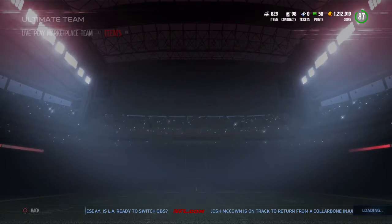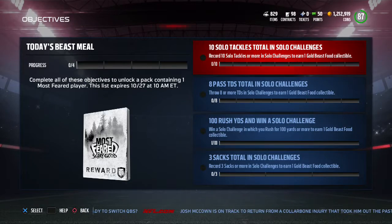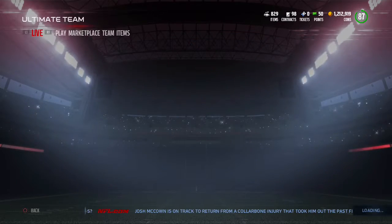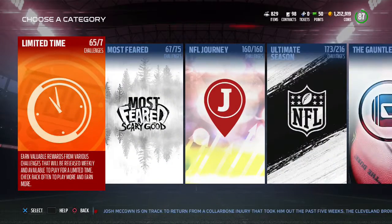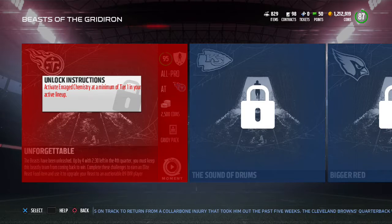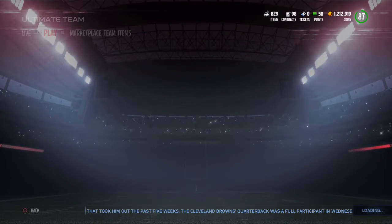How to get the food is through daily objectives — you have to do all of these and they come out every single day, so if you're on every day I'd do these first. They also have solo challenges where you can actually get an elite food, but you have to have an active arranged chemistry. The only way to get that is the 94 overall Brian Urlacher, or you have to complete the Beasts of the Gridiron set with any three of the players, and then you can do the solos.